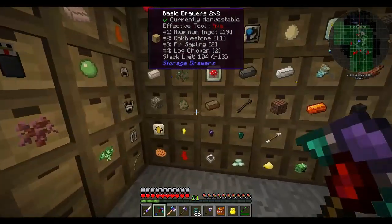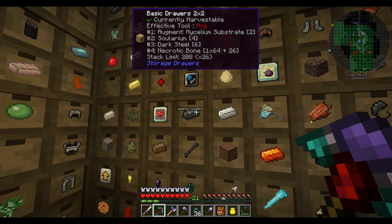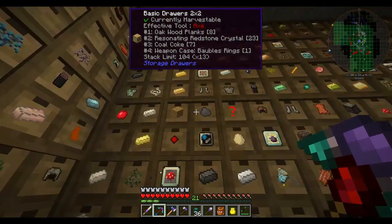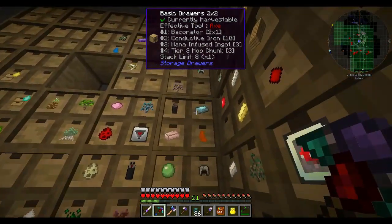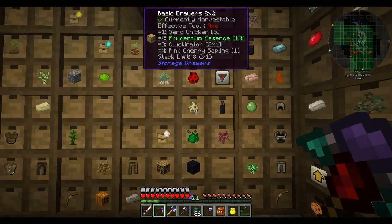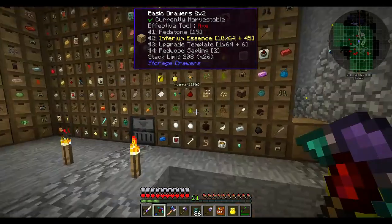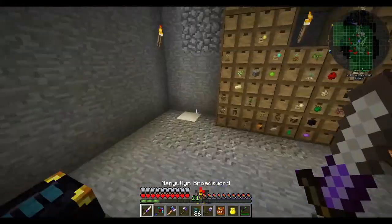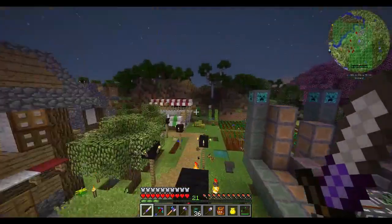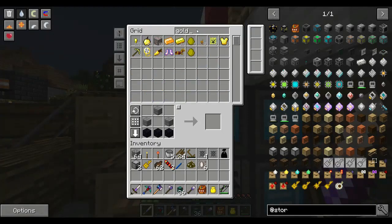We've got 33 prismarine shards, some dark steel, solarium, coal coke, seared bricks - all sorts of weird and wonderful stuff from these bags. Lots of chicken eggs. Not sure whether it's worth getting a gold chest over here for the chicken egg stuff - I may do that, but I'm really short on gold. I only have 11.